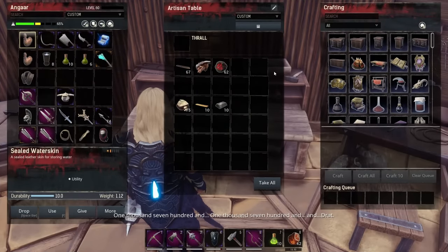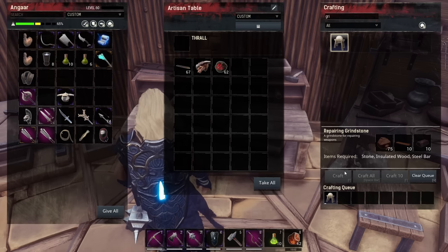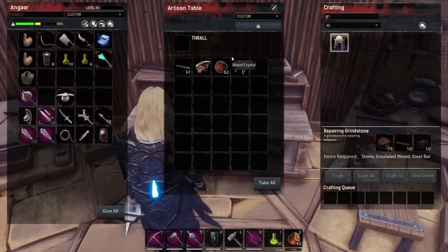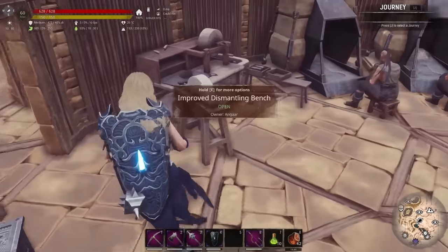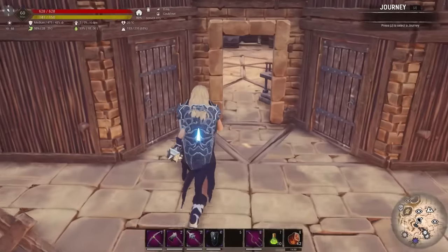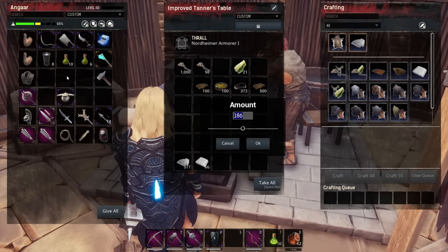We've got the materials now so let's craft that up: 75 stone, 10 insulated wood, 10 steel bars — craft. I believe these things are fueled by oil, so let's grab some oil and place the grindstone down. It's actually the same wheel design as part of the dismantling bench there — just a decorative part — but I'm not sure how much oil it'll need, let's take 50.